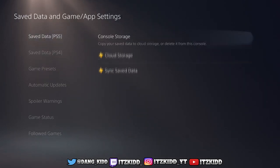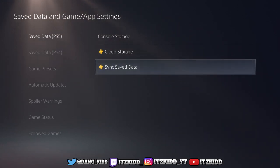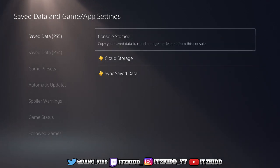On the Save Data PS5 page, you see we got Console Storage, Cloud Storage, and Sync Data. Keep in mind that you have to have PlayStation Plus — you see the PlayStation Plus icon by the cloud — so you have to have PlayStation Plus in order to be able to upload and download stuff from your cloud storage.